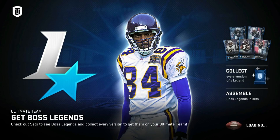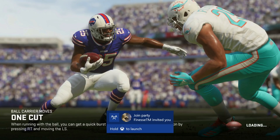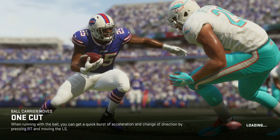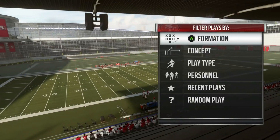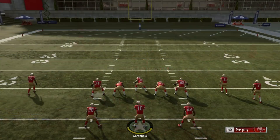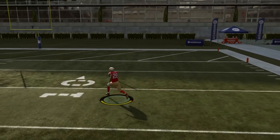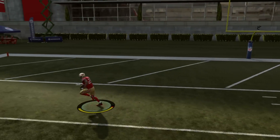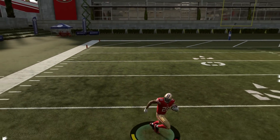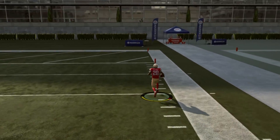So I was getting the ball, slamming right trigger, and noticing that nothing was happening. This year they changed how you activate your turbo. Normally when I run the ball, I would get the ball and just hold right trigger and run, try to take off. But look at my stamina — notice how it's not getting any lower. This is how I was running all the way up until yesterday.